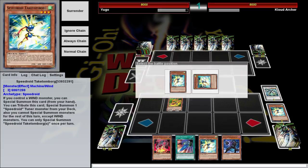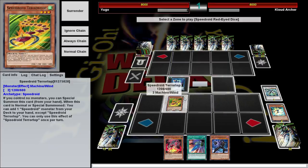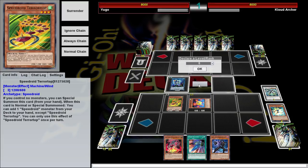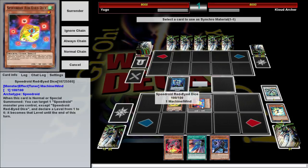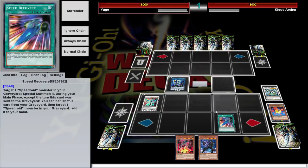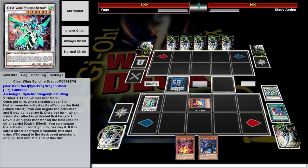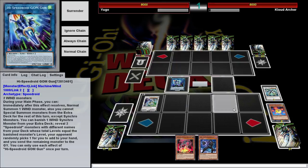Then we're going to special summon, tribute for Red-Eyed Dice. When Red-Eyed Dice is summoned, it can target a Speedroid and make its level anywhere between one and six — and we're going to choose six, because we want to make this a level seven. Specifically, just this Clearwing Synchro Dragon. And then we've got this thing — it's like Monster Reborn but for Speedroids — any Speedroid. We're going to get this back because it's a level one. It can't target the Clearwing because it's not a Speedroid, but that's fine — it's already a level seven, and we're going to make Clearwing Synchro Dragon.